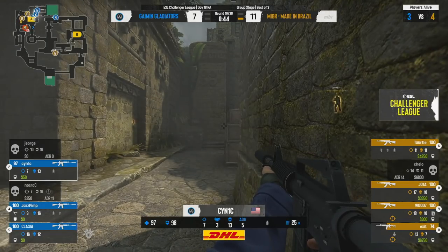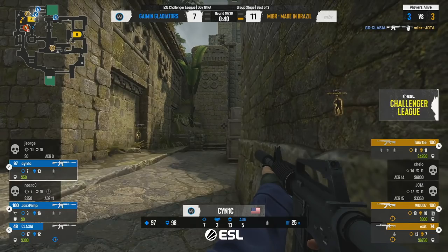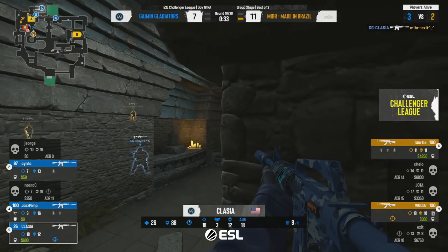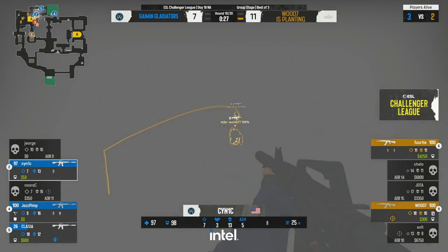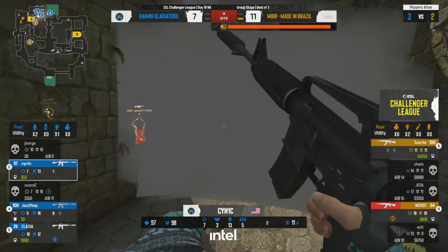It's falling out of fashion with teams, but as the smoke fades he's got the chance to make a play. They're hesitating — they don't want to get this bomb down yet. They were hoping to make plays for kills and they're not able to do so. They're faltering. Turtle was trying to catch somebody in rotation but that's not happening at all.